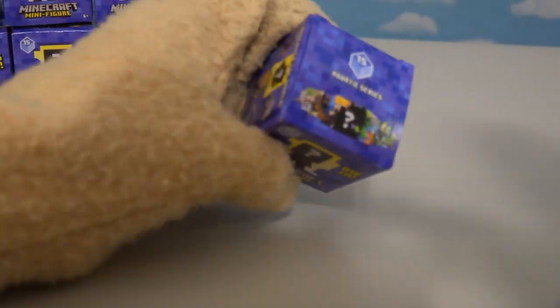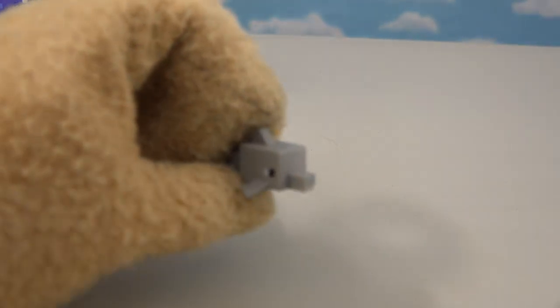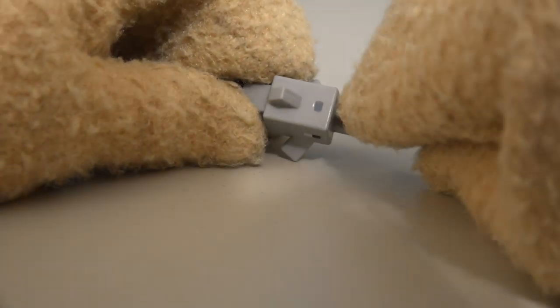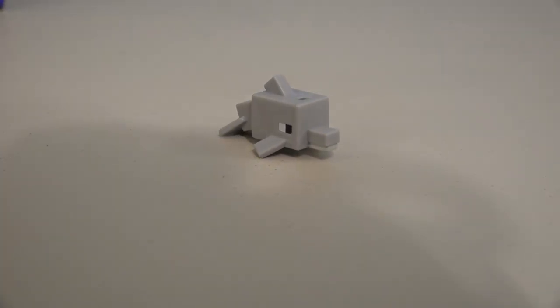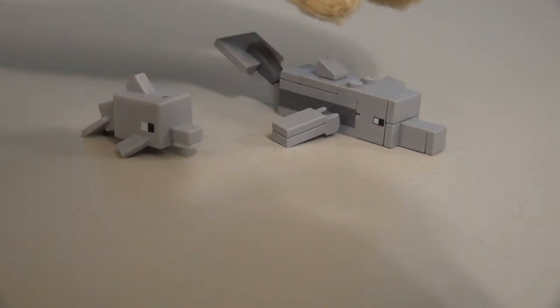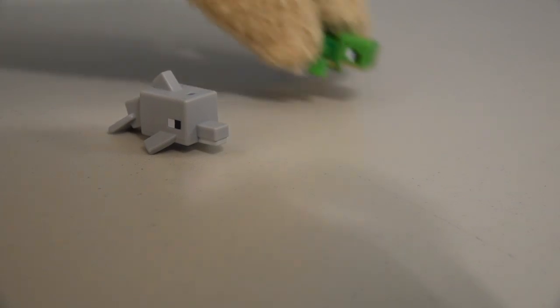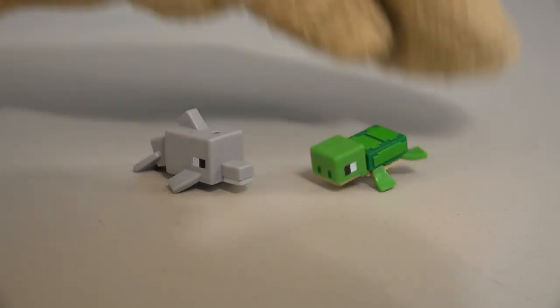Time for our second figure. And — aw, cool! We get the figure of the dolphin! Isn't this just a curious little figure? He's got the blowhole on top, he's got the fins. Oh man, a lot of detail. And it looks just like the Lego version of the dolphin we've gotten in the past too. Neato! So I guess that makes two aquatic figures to add to our collection.